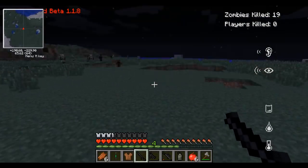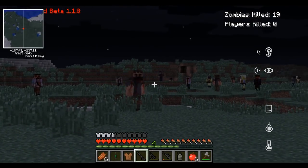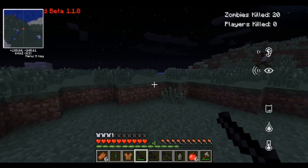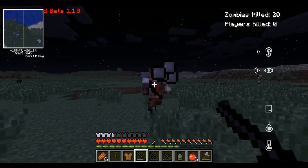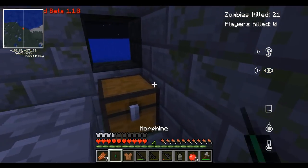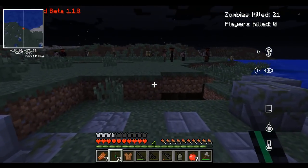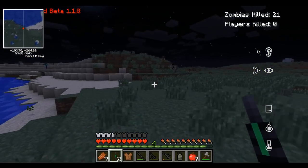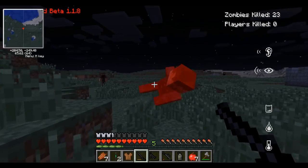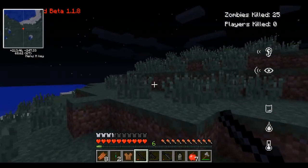There seems to be another structure over there. I know shooting is gonna attract everything. There we go — he dropped a water bottle! They may have added stuff that zombies can drop because I don't remember them ever dropping something like that before. That's good though — I'm really liking this update so far. Hopefully we can find some of the new structures. Got some morphine, painkillers, bandages — awesome. Killing number 22, 23 — I love this weapon — 24. Halfway to 50!